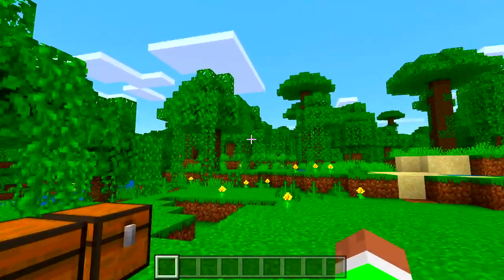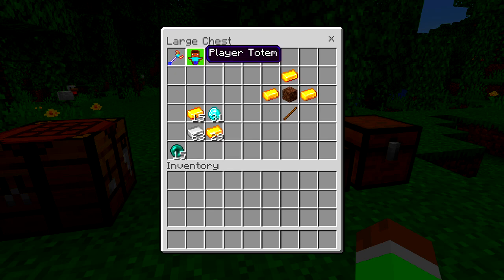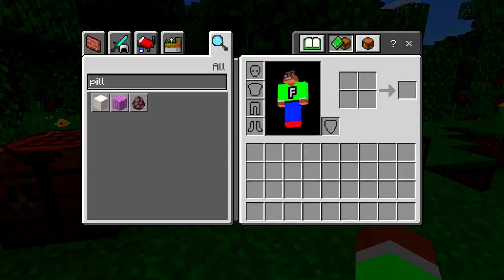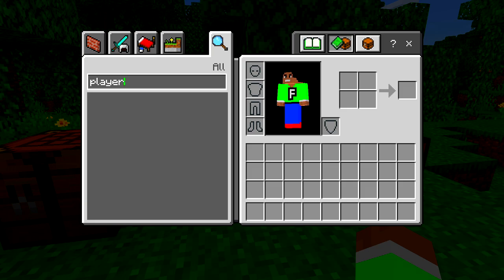Let's go ahead and start morphing into mobs. The first thing you need to do is craft these two items. This one is called a player totem — basically you can go back to your normal form with it. And this other item is basically used to morph into a sheep, cow, pig, etc. We do have to craft them; you can't just get them in the inventory — if I type in 'player' you can see nothing shows up.